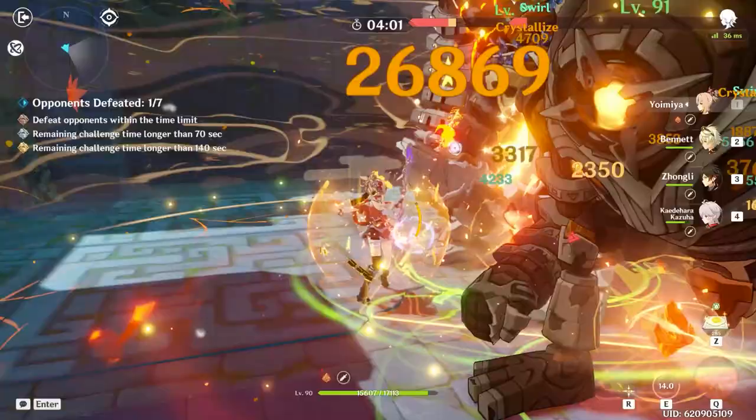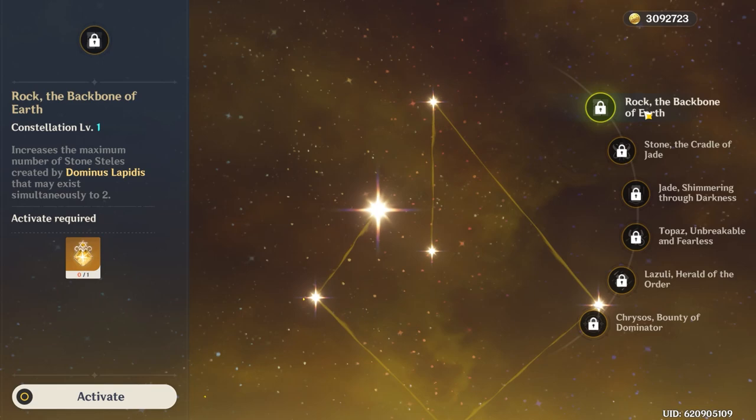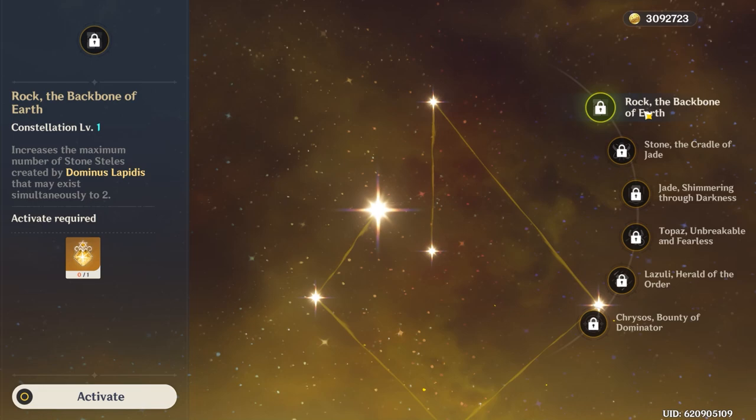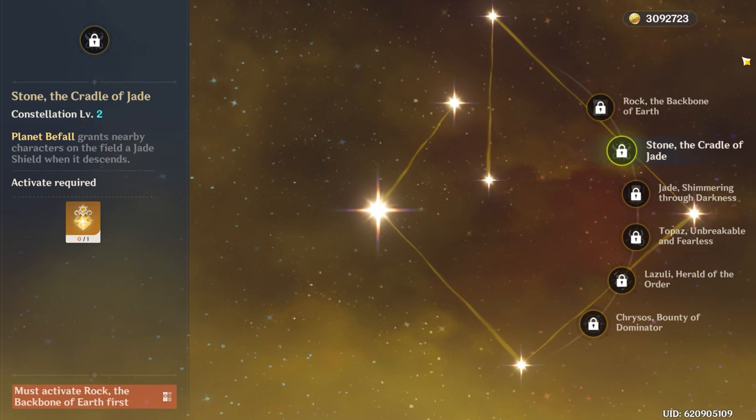Moving on to constellations, Zhongli's earlier cons are in my opinion rather lackluster, especially compared to other 5 stars' early cons, but I'll still discuss each one. At C1, Zhongli can now have 2 stone pillars on the field at once, which will allow him to generate energy twice as fast and deal twice as much damage with his pillars. The most value you'll get out of this constellation is the doubled energy generation.